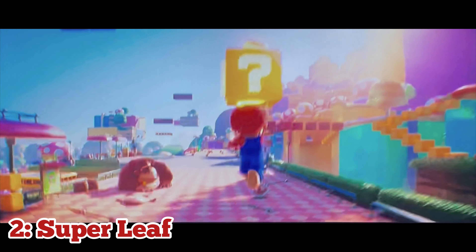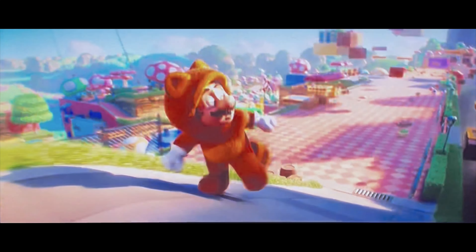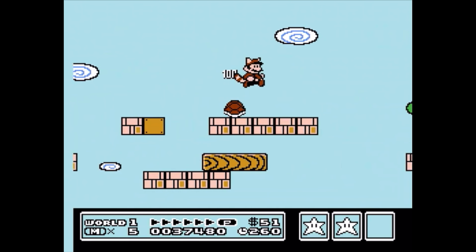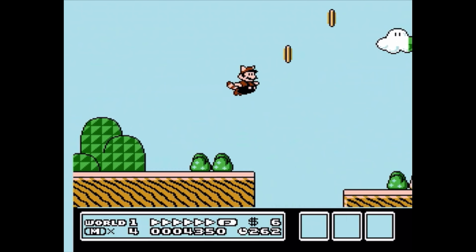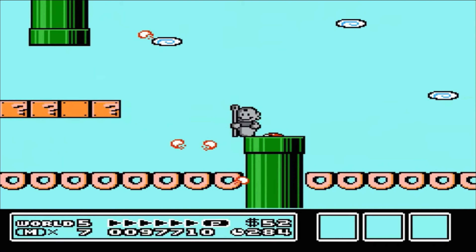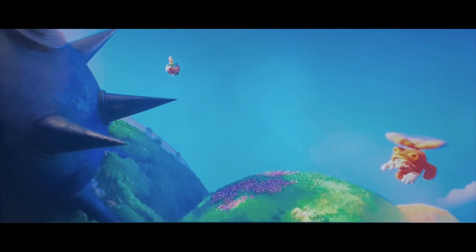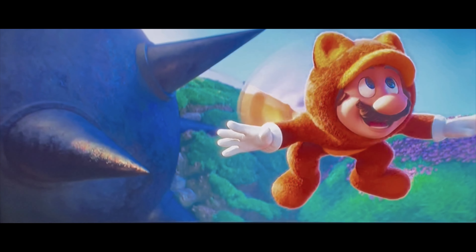At number 2, we have the Super Leaf. Holy crap, this power-up got one gnarly upgrade. The Super Leaf was first seen in Super Mario Bros. 3 for the NES, and this thing was awesome. Being able to whack enemies with your tail and fly around — and there's even a version later on, like we see in the movie, where he becomes a Tanuki and can turn into a statue. Mario uses the Super Leaf near the end of the movie to help save the Mushroom Kingdom. He can't turn into a statue,